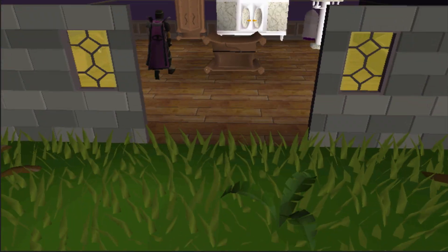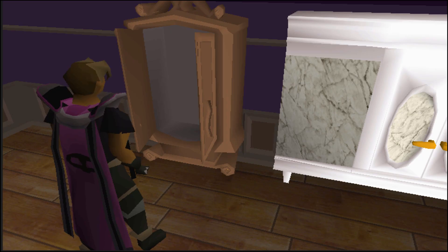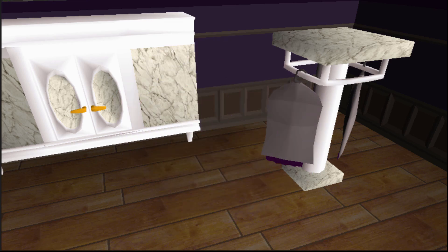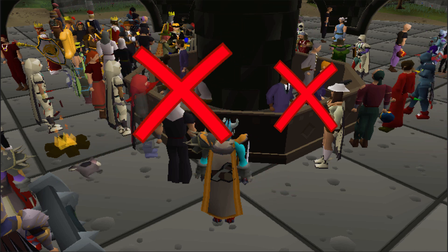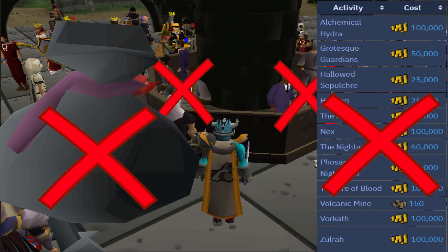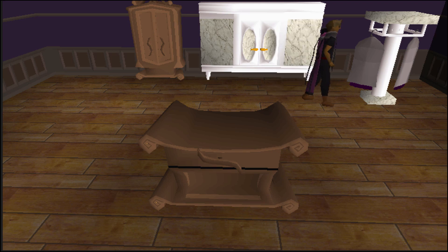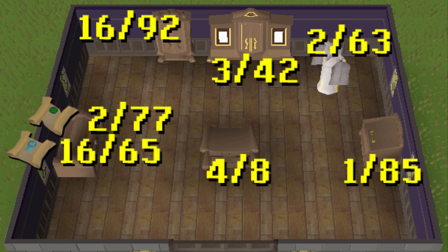Welcome to the costume room of the player-owned house - the place where players usually store items no longer needed in their banks. This is the second season of my Ultimate Iron Man. The gist of an Ultimate Iron Man is that they cannot trade other players nor use a bank. They can use looting bags and death storages, but I'm not a fan of those, meaning I can basically only store items in the costume room. The new goal is to fill as many slots in the costume room as possible.